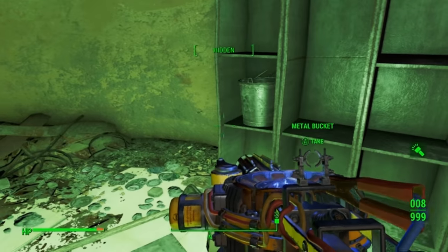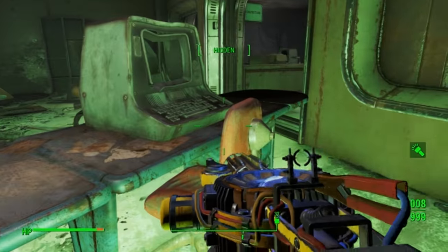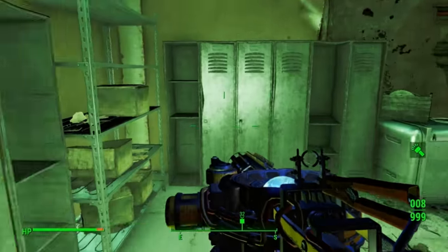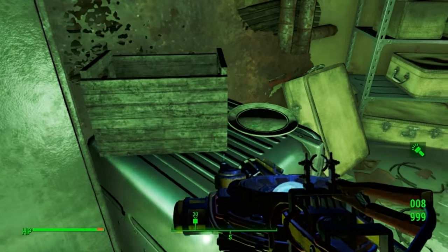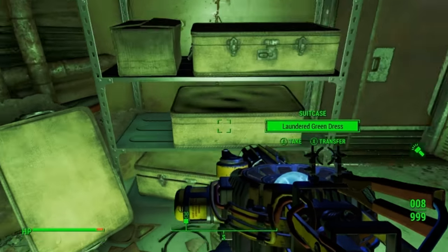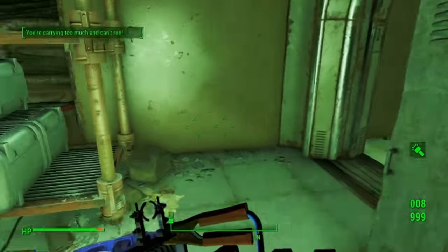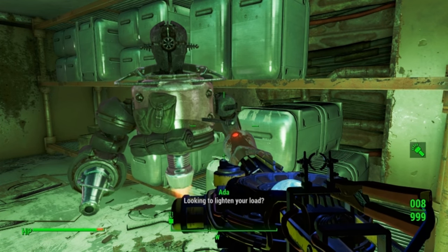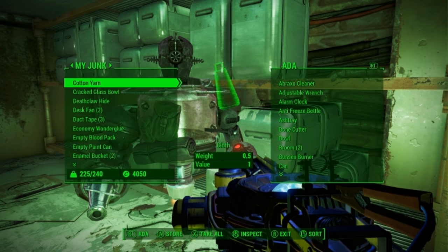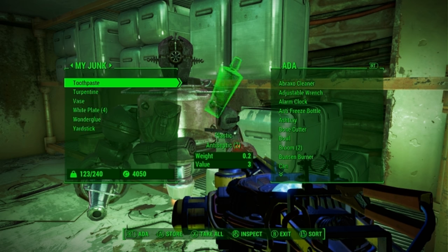Lots of plates. Not sure why there would be so many plates, or a bucket. I guess we can kind of deduce that people were doing some cooking down here, which would make sense. Those valuable sea captain's hats. The reason that a Death Claw skin should not be down here is that Death Claws were, at the very least, quite rare, and maybe didn't exist before the war.